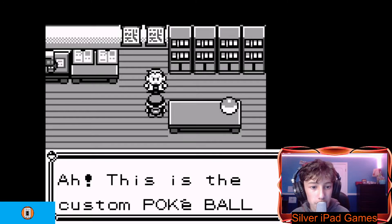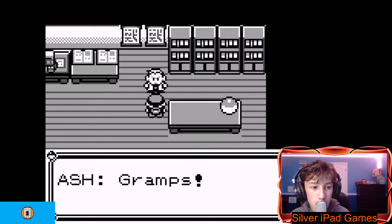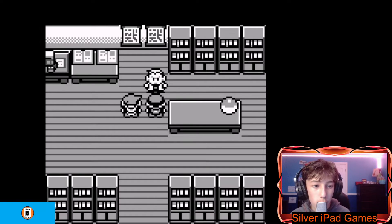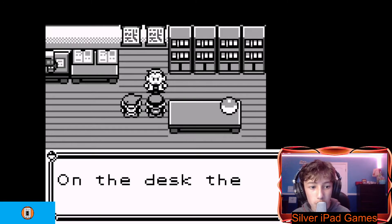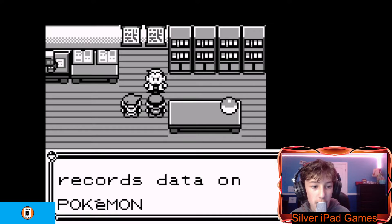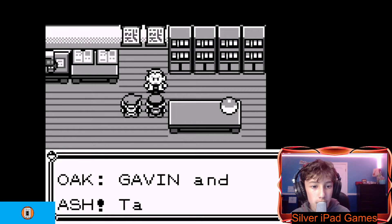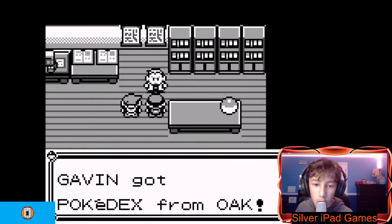It seems like I just delivered something to Professor Oak. Oh, a custom Pokeball — he ordered a custom Pokeball. It's Ash again. This guy's annoying to the main character, which is you. Oh right, I have a request of you too. On the desk there is my invention — the Pokédex. It automatically records data on Pokemon you've seen or caught. It's a high-tech encyclopedia. Gavin and Ash, take these with you. I got the Pokédex from Oak — let's go!